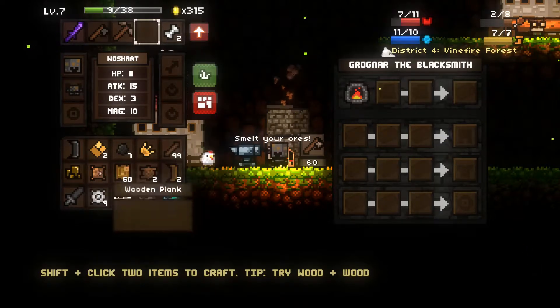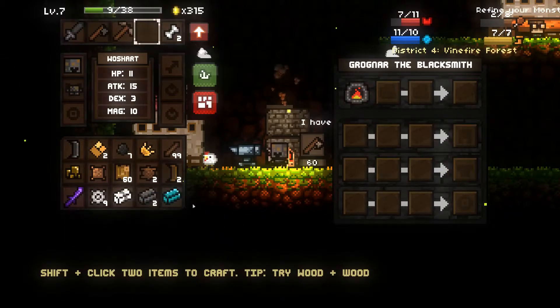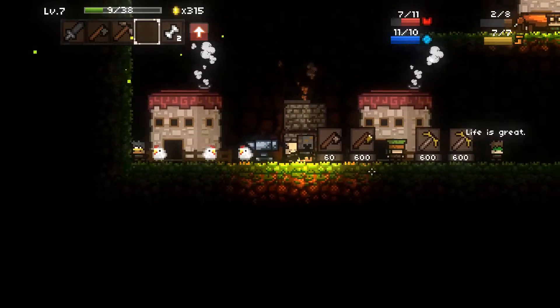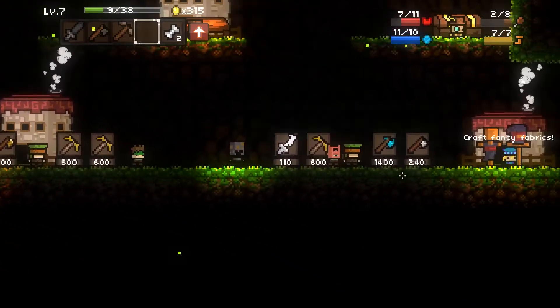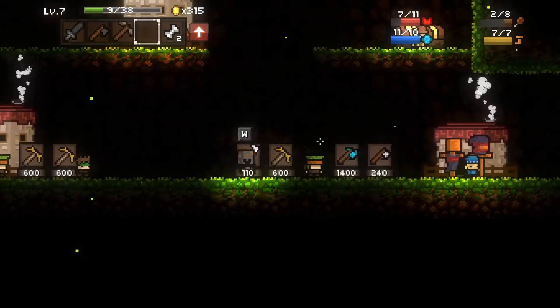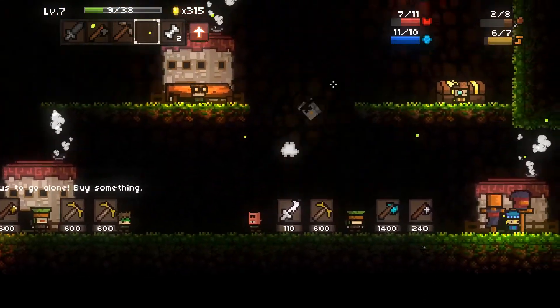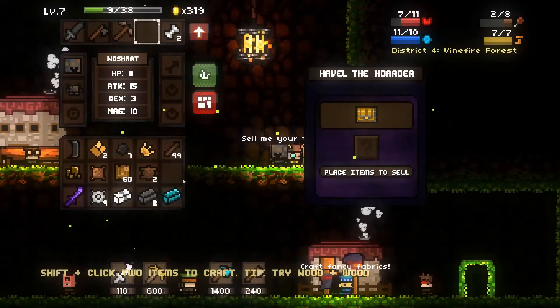We don't have potions, but we can stock up with sticks. We can make an axe — though it's not necessary since we have a ton of wood. We can actually end up selling some.